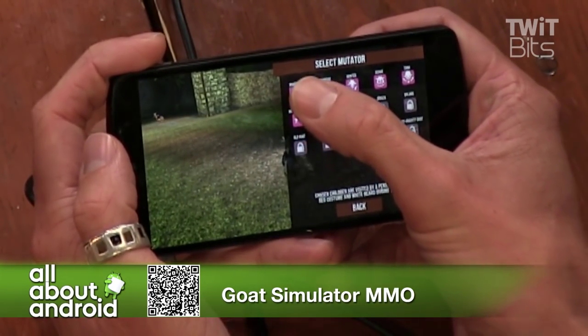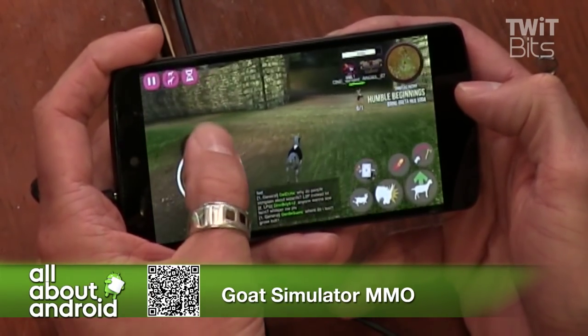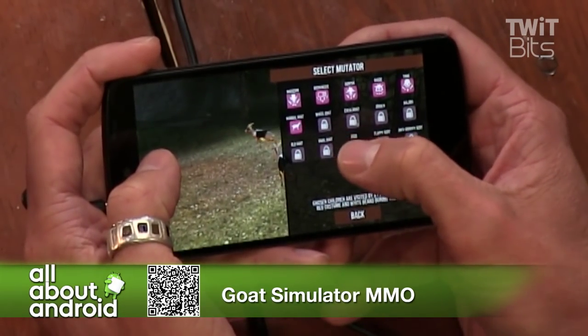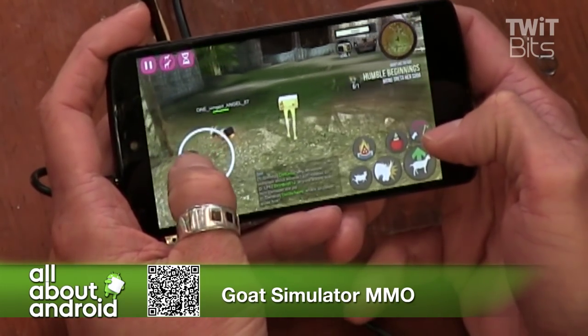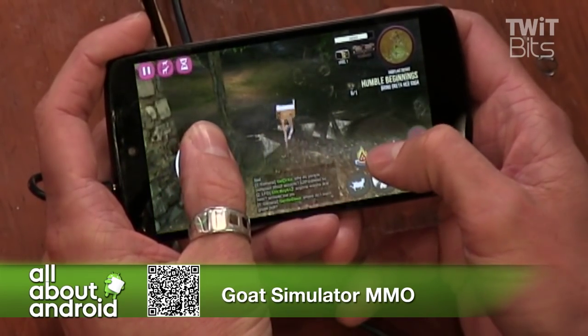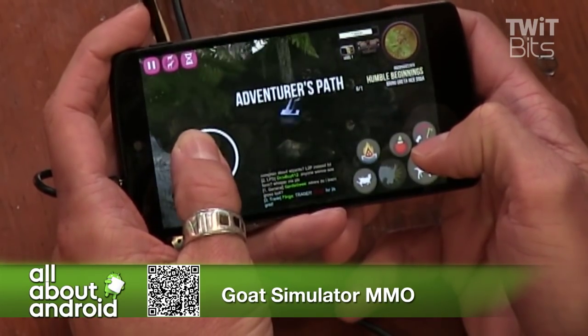So you can be a magician, you can be a tank. More interestingly, you can select the microwave character, which is a set of legs with a microwave on top. Why is it a set of legs with a microwave? That makes no sense.